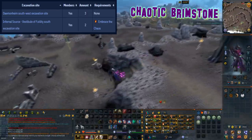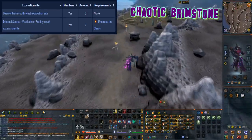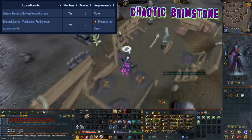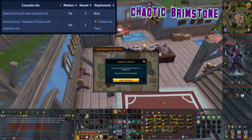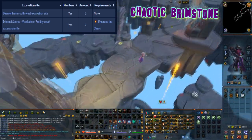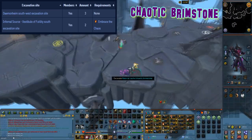This material can be farmed at level 29 arc and can be found in two locations. The first location is at the damenheim south west excavation site with three caches. The second location is at the infernal source vestibule of futility south excavation site with two caches.